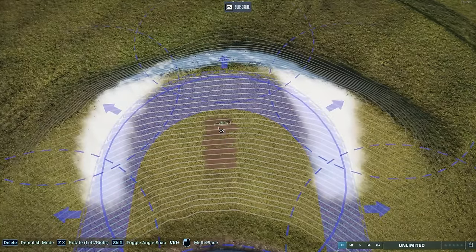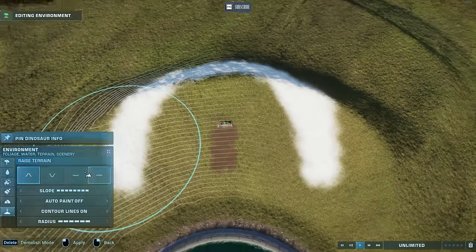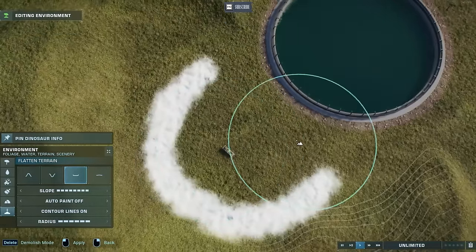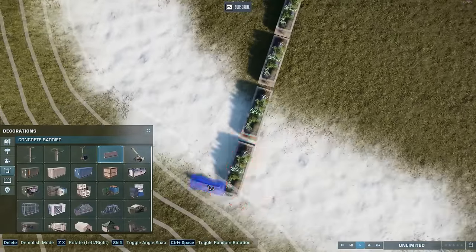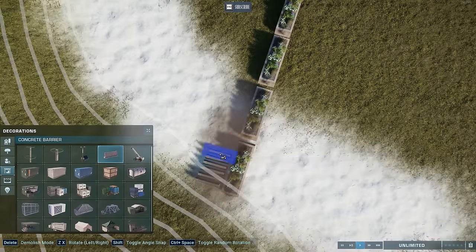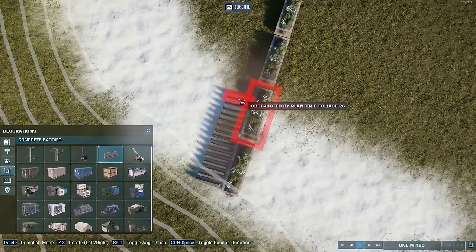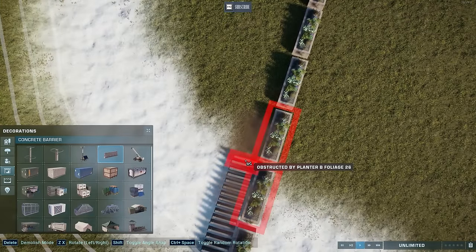We have our guideline mark of how high it needs to be. Let's lower it back down. We can't get any closer to the lagoon edge than this. You can try to emulate a bridge however you see fit, but there is a limit to the items you can use — you need items that move up and down with the terrain. Personally, this is what I've come up with that I find pretty convincing from a distance.